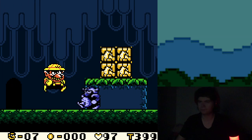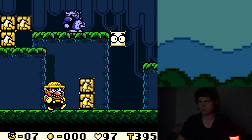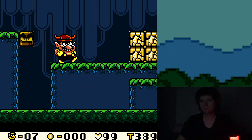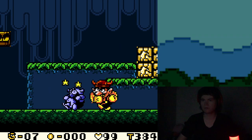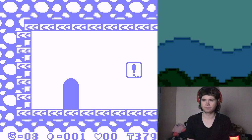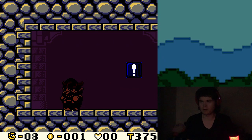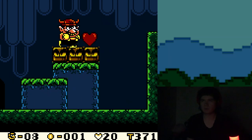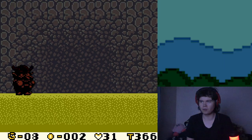I can't believe I died to the first boss twice — shameful. If I kill that penguin, I'll get a free one-up. Every time you die, at least you get like 30 hearts — you get one free chance for every three times you die. It all balances out.